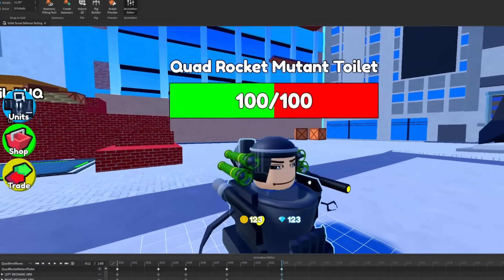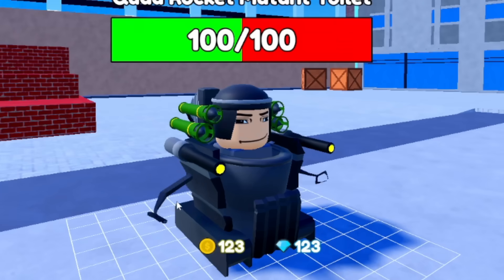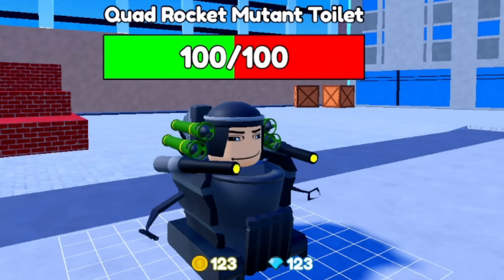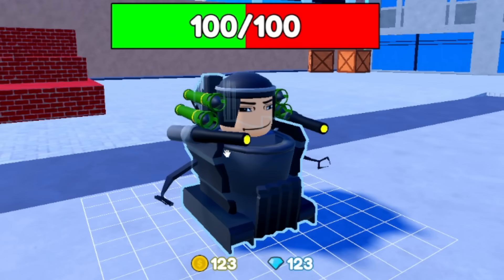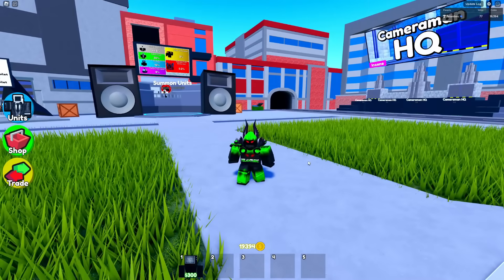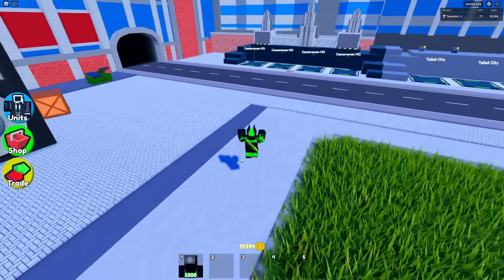Last update we were working on a lot because it was the trading update, so we didn't add animations for the Quad Rocket Mutant Toilet yet. But now watch this — he has an animation for his arms where they just do that. He has an animation for the rockets where they all just launch, and he even has an animation for the laser where it fires too. Since the last update with trading was pretty big, we didn't have any new units — the main focus was trading.